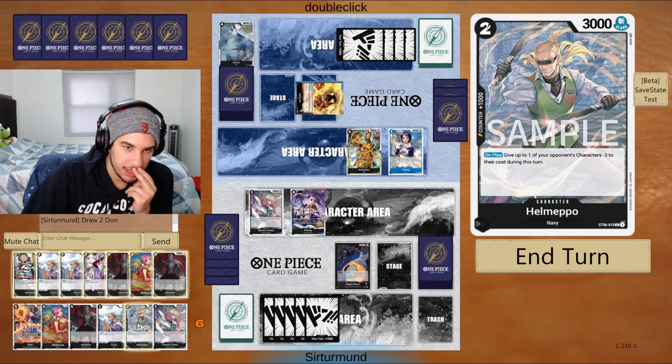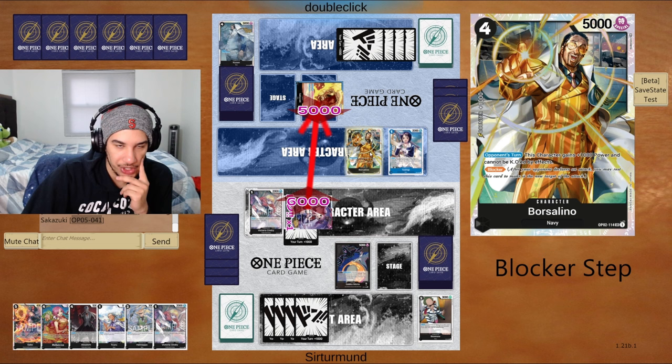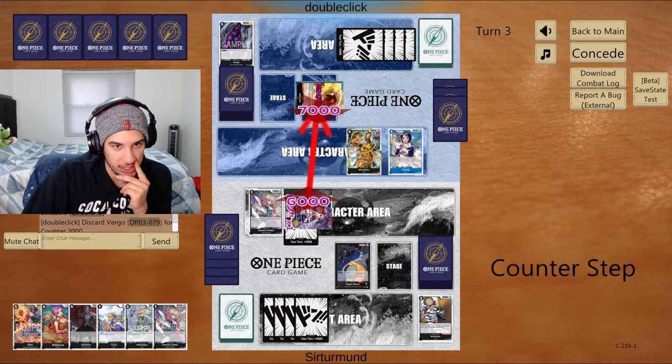Maybe it is worth it. Anything else in my hand I don't want to play right now, so maybe we go like this: attack for 6, force the opponent to give me a 2k or a block and 1k, then go 7 and play the Absalom. Trash the third Absalom from my hand, play another Absalom. We don't have Moria though, so that's a little concerning.